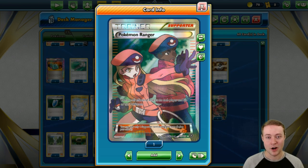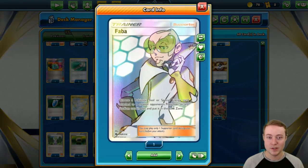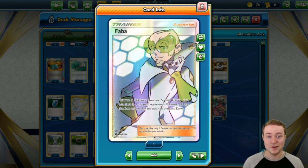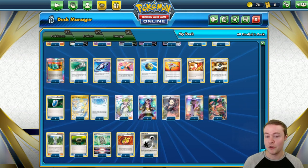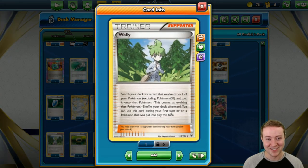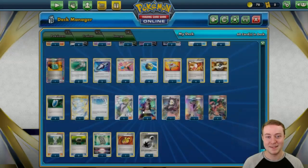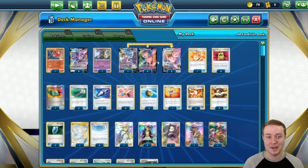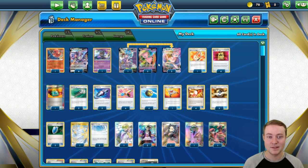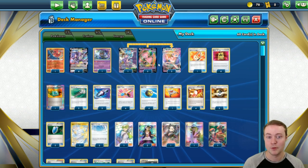We're also playing one copy of Faba, which lost zones a Pokémon Tool, special energy, or stadium card in play. It was really helpful to have as an out to our own Path to the Peak as well as a disruptive option. The final supporter is one copy of Wally — if you're going second on your first turn you can play Wally and evolve directly into Mew VMAX, breaking the evolution rule. That allows you to start Technoblasting on the very first turn of the game, which is very strong in expanded where you need to keep pace with the fast combos.